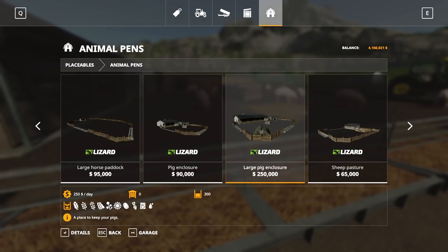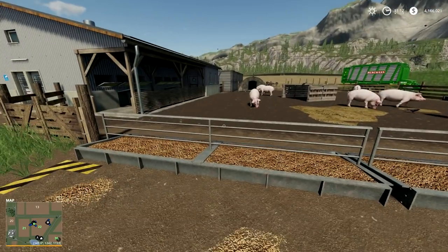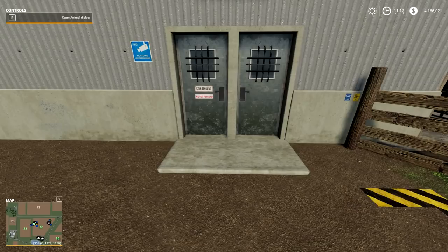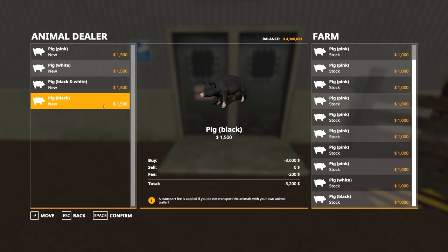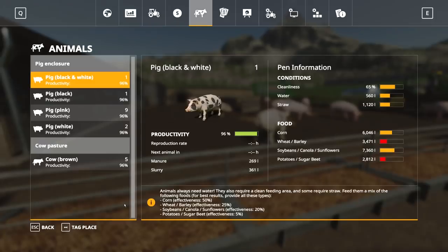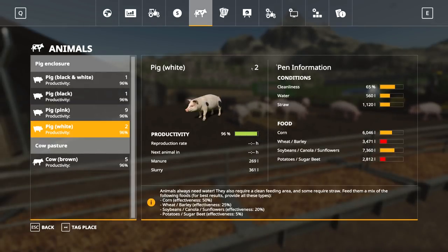There are a ton of things you need to feed them that we will talk about in a little bit. Plop the enclosure down on land that you own. Now go over to the door, open up the animal dialog box, and buy some pigs. Just double-click them, they'll go over to your farm — confirm it and you'll have some new pigs. You can check your animal menu to confirm you bought them.